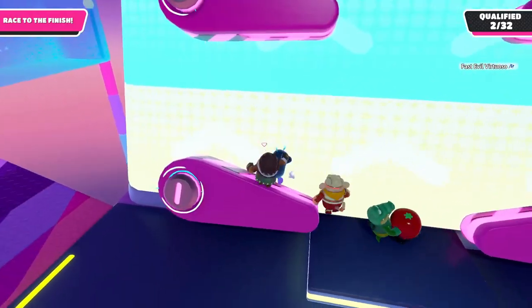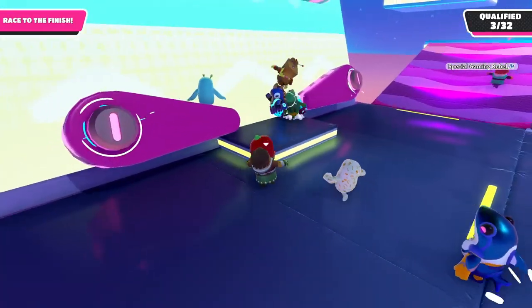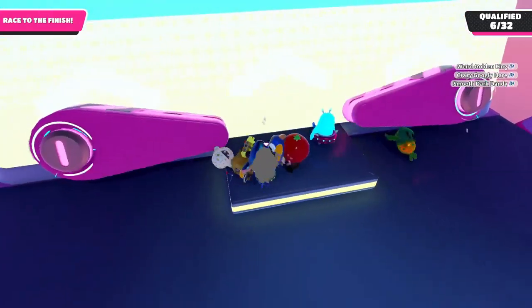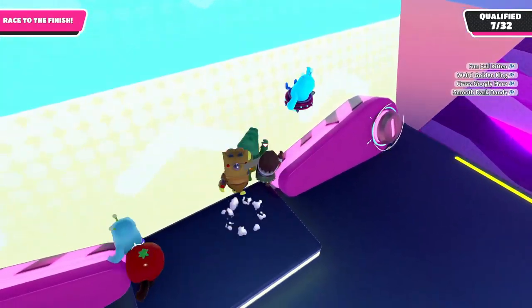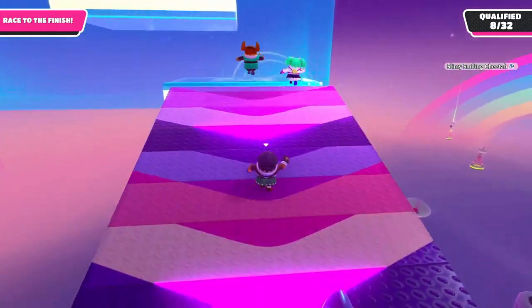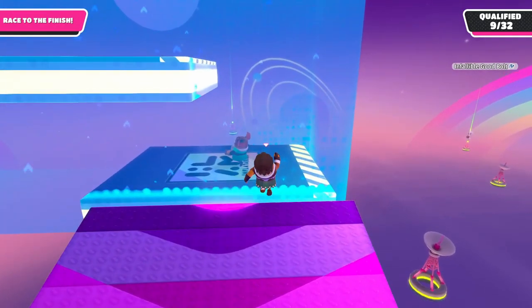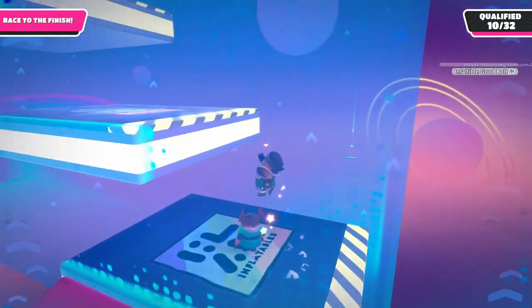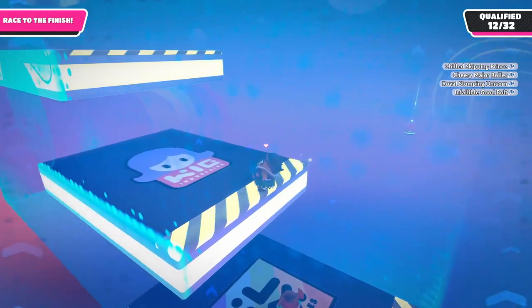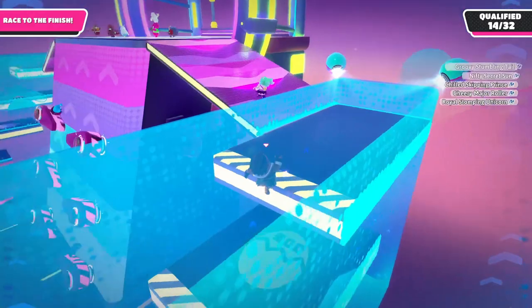If you arrive a little late, it can often be hard to get a good spot on the flippers because of all the other players pushing you out of the way. In these cases, it's usually better to just accept your fate and go around the outside instead of fighting an already lost battle. The outside route consists of a conveyor belt, three low gravity jumps, and another conveyor belt. For the jumps, it's generally better to jump sooner rather than later, as you can very easily hit the next platform from underneath, costing you a lot of time.